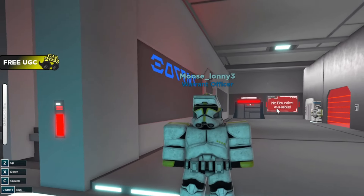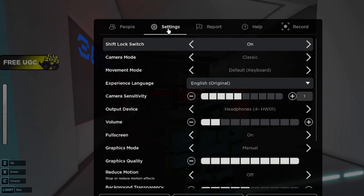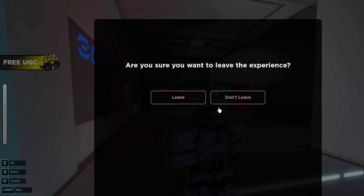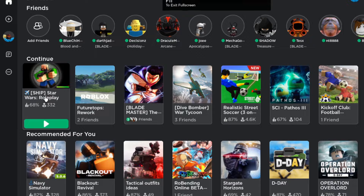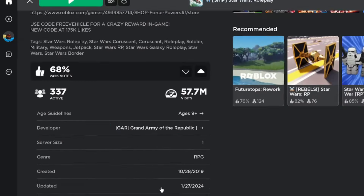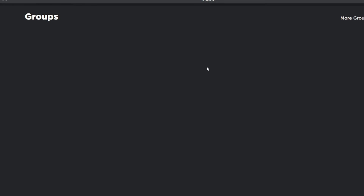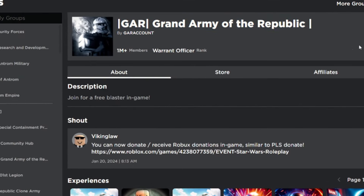First, you need to join the GAR group in Coruscant. You can do this by leaving the game, or if you're on a computer you can just exit out. Go to the game page and click on the developer, which is a group. It will say GAR - Grand Army of the Republic. Click the Join button and you'll become a cadet.